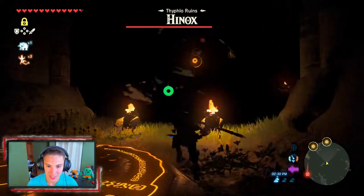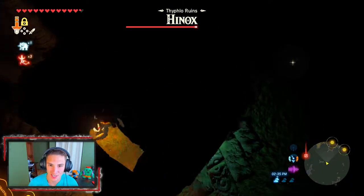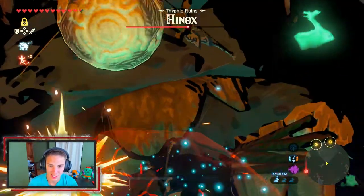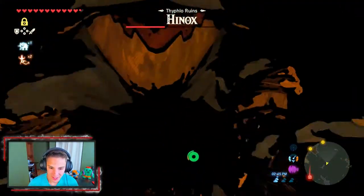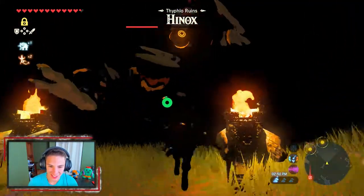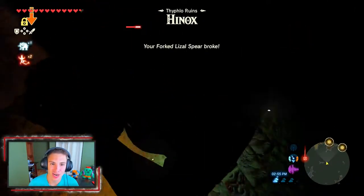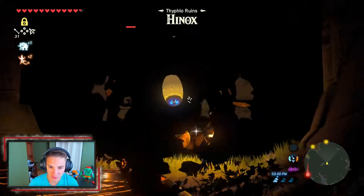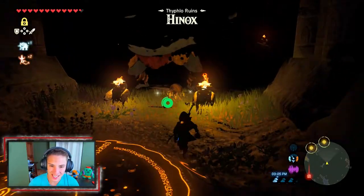We stun him and start ripping on him. We have Daruk's Protection and all that so we'll be fine. We just keep ripping him — he kicked us, but Daruk's Protection keeps us golden. Look how big this guy is. We shoot him in the eye again — that does so much damage — then walk up and start ripping on him. Our sword broke partway through, so we finish him off with arrows. One more shot — see you later, that's how it's done.